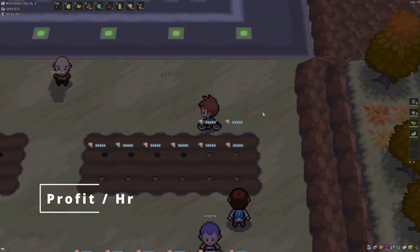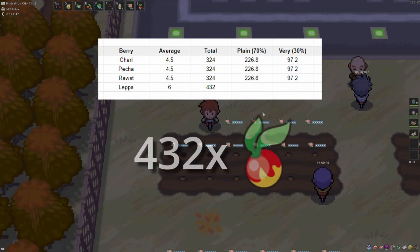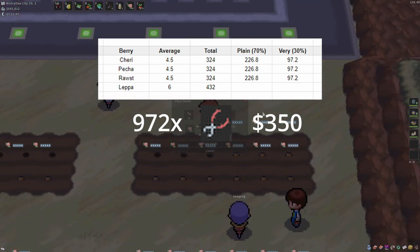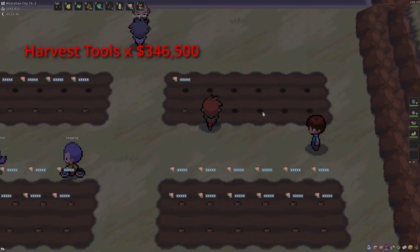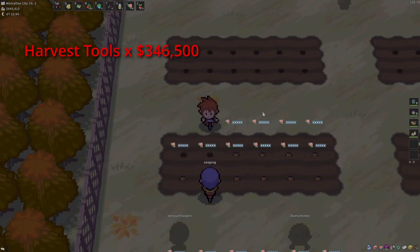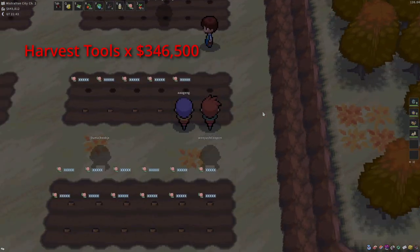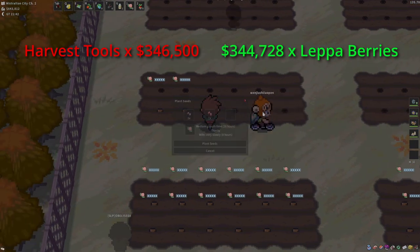So what is the profit per hour in this case? In total, I make around 6 Lepas per plot, so per character that is around 432 Lepas. Each harvest will cost 350 pkg and on average the base berries return around 330 berries per harvest, so we spend around 346,500 pkg on them. I usually sell the Lepa stacks to my team for 78k and 80k to the public, at time of recording which is July 10, 2023. Per average Lepa batch, I make around 344,728 pkg from just selling them.